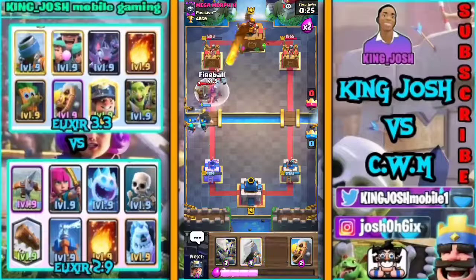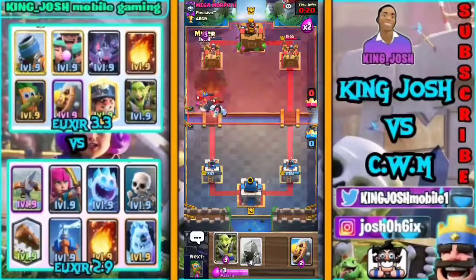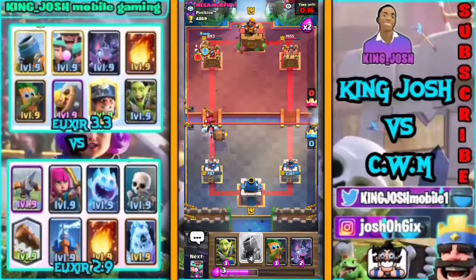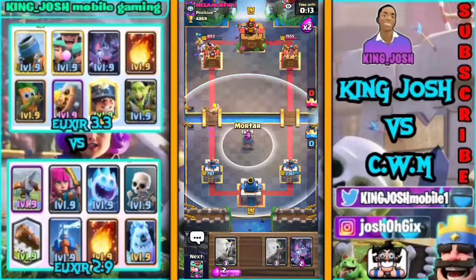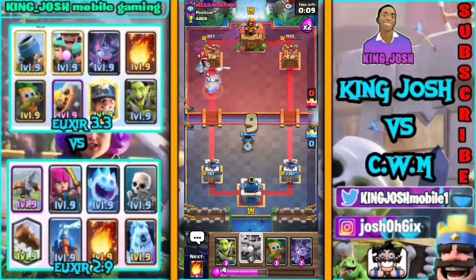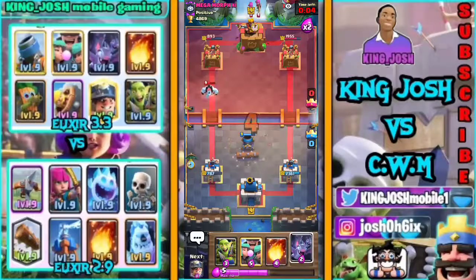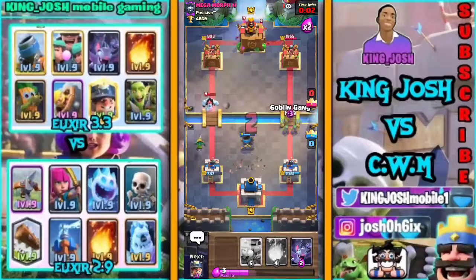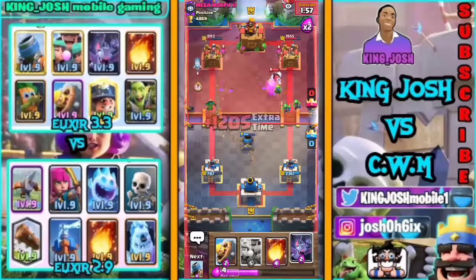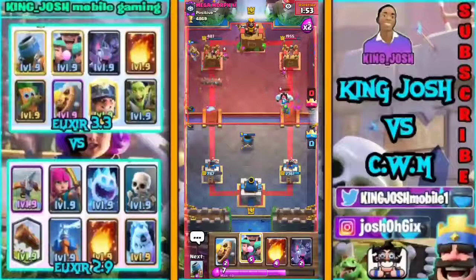That Goblin goes down again to increase pressure. I misplaced — I dropped Bats by mistake, that was supposed to be Goblin Gang. Miner goes down alongside with my Barbara just to be safe. Defensive Mortar goes down and I'm gonna try to cycle Miner once more just so I can increase pressure onto his left lane. Goblin Gang onto the right side to increase pressure — Miner goes down again.